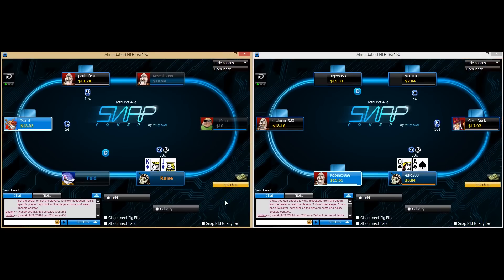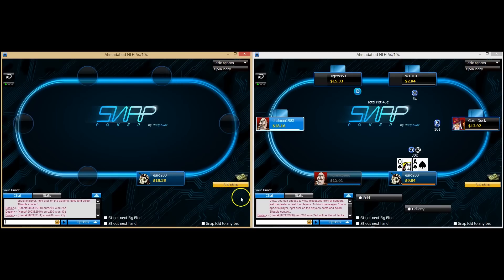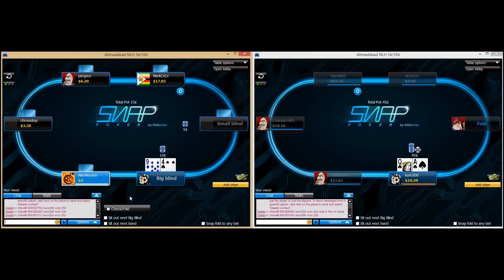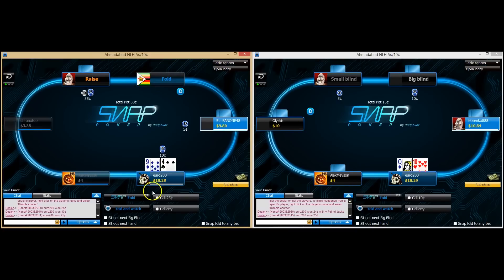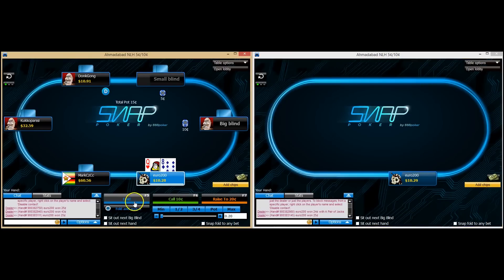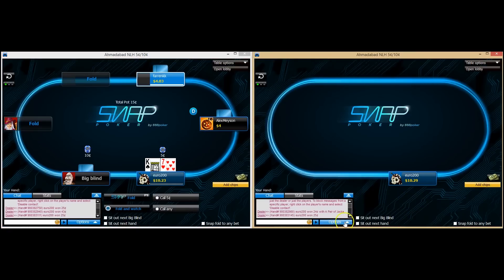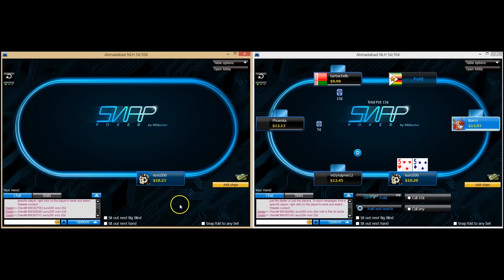Two standard opening hands here. Take it down with the king-jack. By the way, I have no experience in these 10NL snap games. I've not made videos at this level before, so this is the first time I'm playing them — we're going to learn the game along the way. How people play, how we should play — it'll just be a journey for myself as well. King-seven is pretty close blind versus blind, but once it's opened we're going to fold.